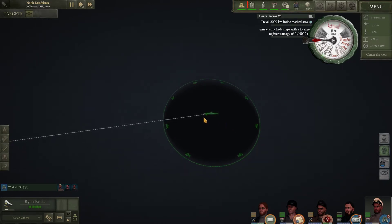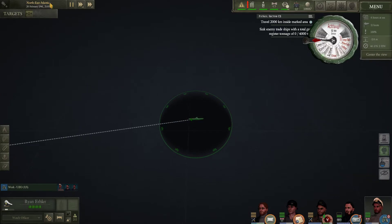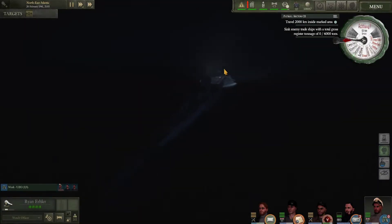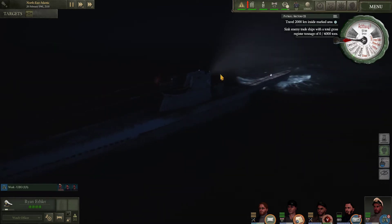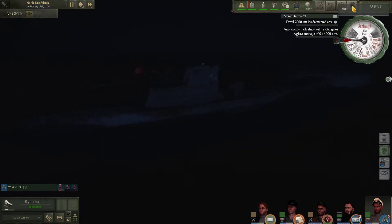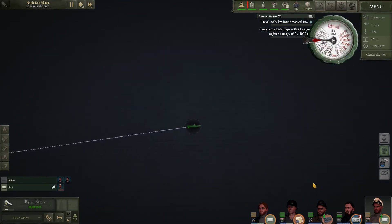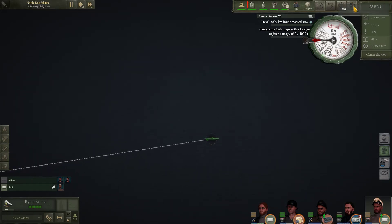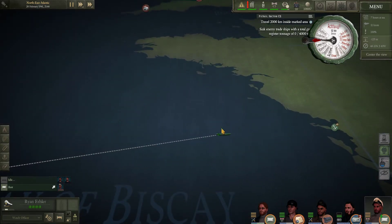It lets you see things when conditions are bad. Right now it's like 90% foggy and it's also nighttime. When we look around, I should turn off the searchlight now just so that I'm not so easily seen. Yeah, it's so foggy my crew can't really see anything either. So I can use this time to get my captain to rest. And if I wanted to see if there's anything nearby, I could dive underwater and then turn on the hydrophones.